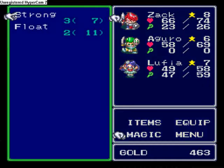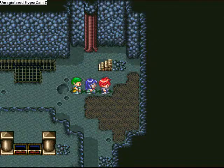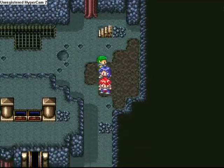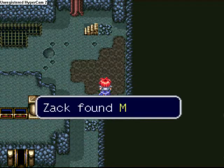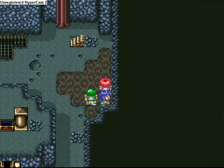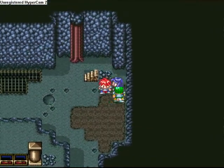This little patch of poisonous marsh here — you can use Float and of course walk through it, and you can find treasures, such as miracles. Hooray for miracles.